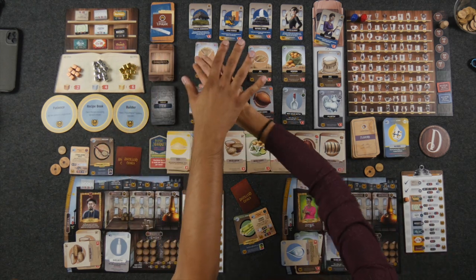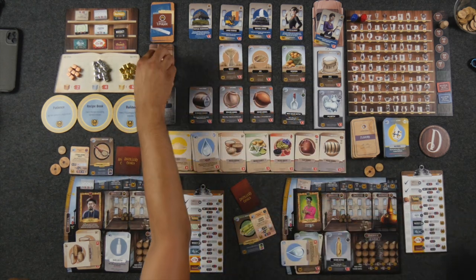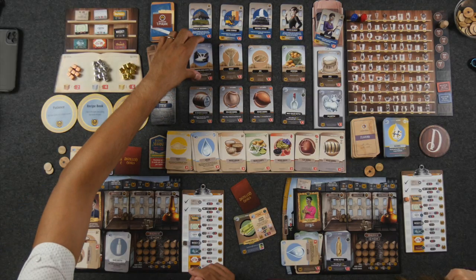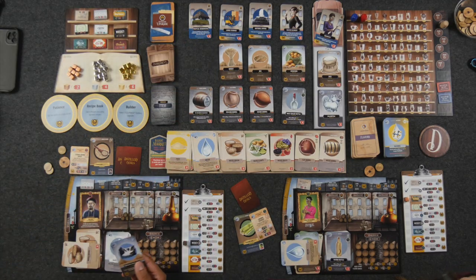Anytime somebody purchases from the premium market area, we slide the remaining cards to the right and refill to the left. A mountain spring water appears. Naveen takes that spring water instead of the basic water — it costs three. He needs water to distill, and he'd rather have nice fresh spring water.